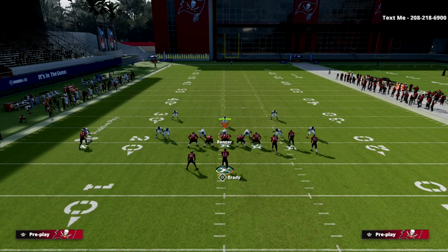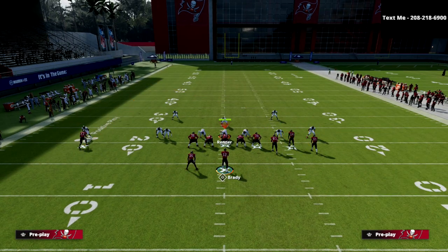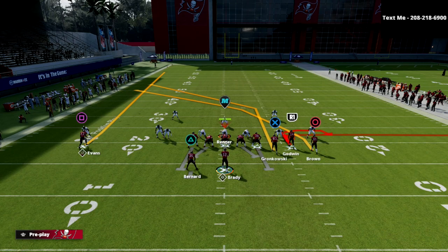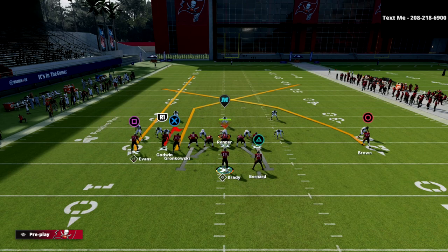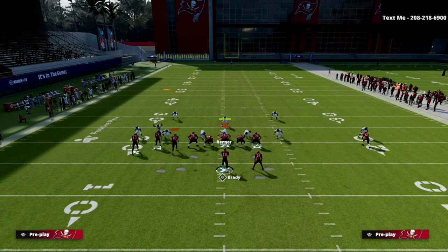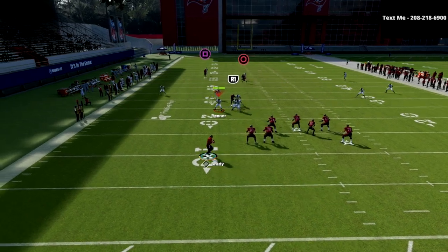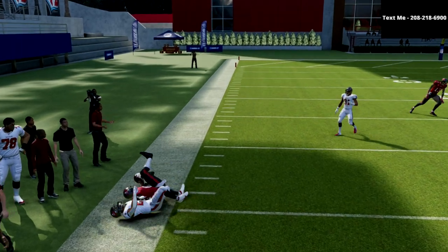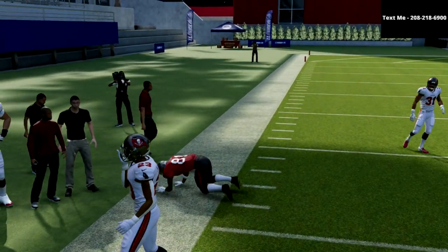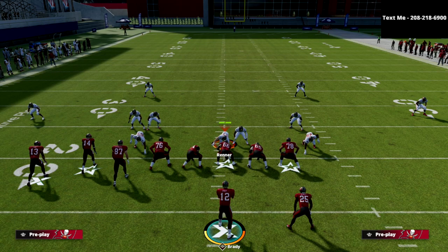Now I'll show you the alternate setup. Let's say we have our bunch to the wide side of the field — we can put Antonio Brown on the crosser, flip our play, put Mike Evans on a fade, put Godwin on a hitch, and block our tight end. At the snap of the ball, watch this crosser — pass lead it up and see how it gets about the same distance, maybe even a little deeper.